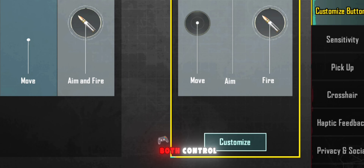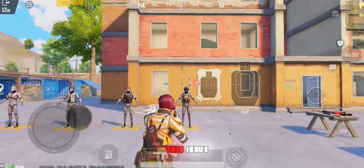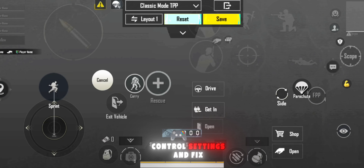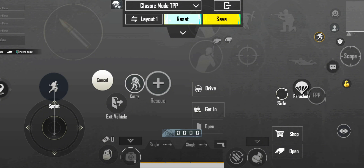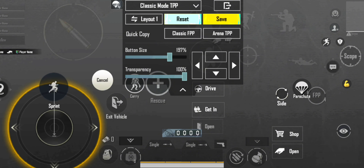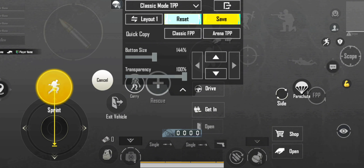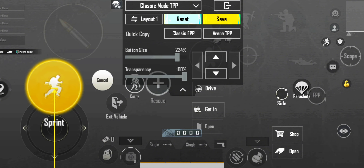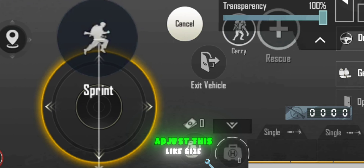Now the second problem, for both controls — first control stuck issue. Follow me to fix this issue. Now go to first control settings and fix the joystick according to me. Adjust the size like this.